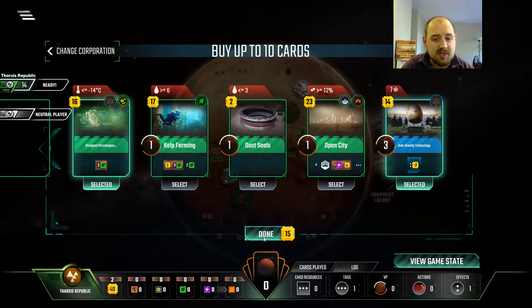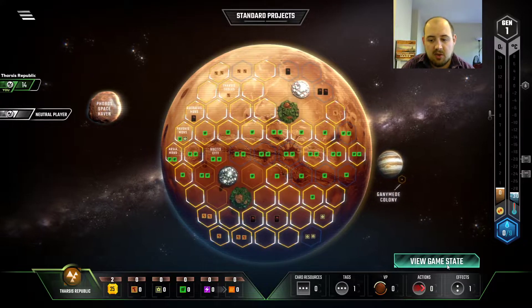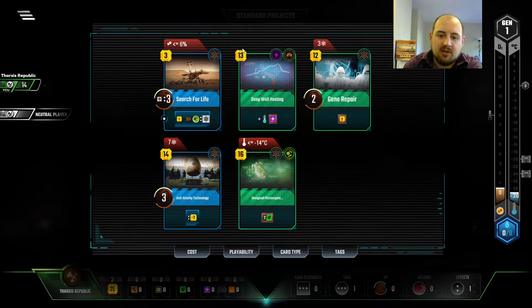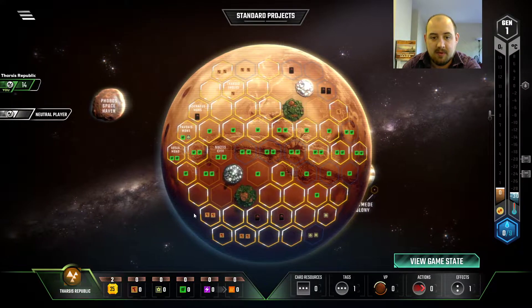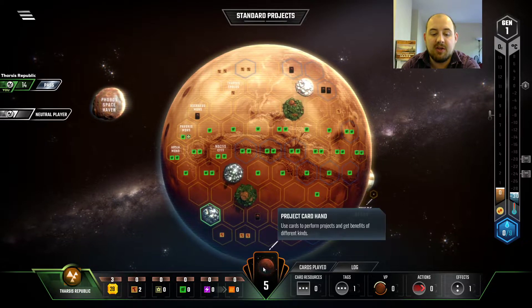Oh, this is also a science tag. So let's look at our cards again real quick. We have $29 worth of stuff I want to do. This one can use steel, so I want to get two steel from my placement, which means I'll go over here. We also get $3 back.